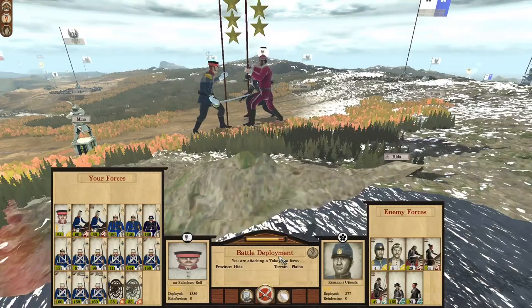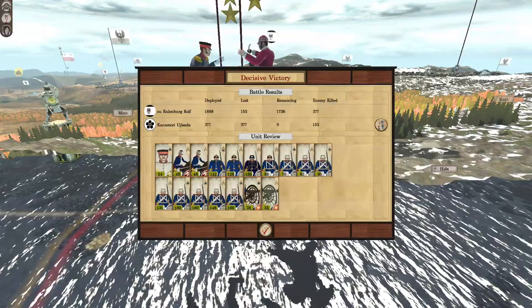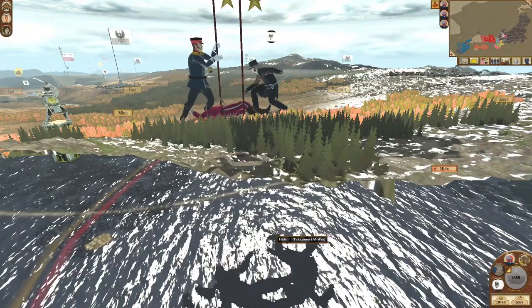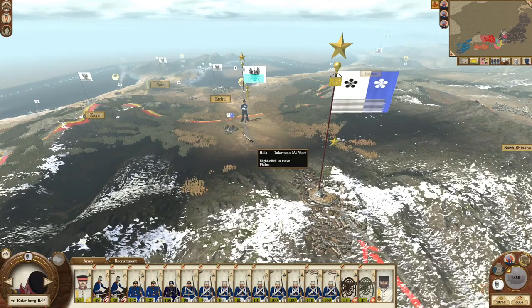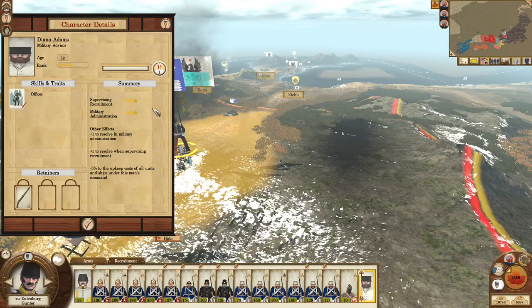We're gonna auto-resolve the next battle because it is quite simple and we're not gonna take too many casualties — at least 183, but we killed the entire enemy force, twice our size. The Takeyama are left without an army, which is 100% great. I have Gunter coming in from the north to finish off the Takeyama. I decided to continue the siege so two armies can converge on a single province and wipe the Takeyama out.